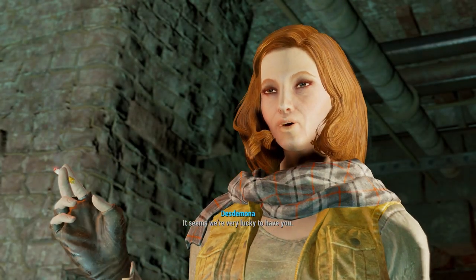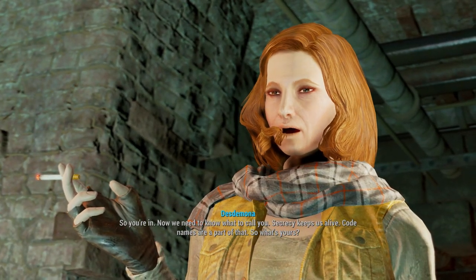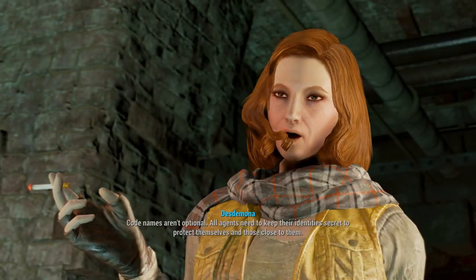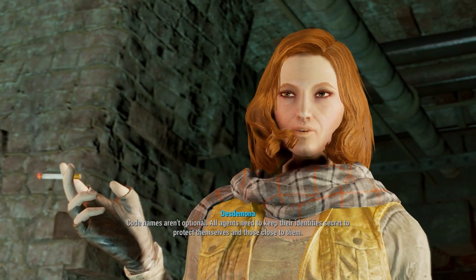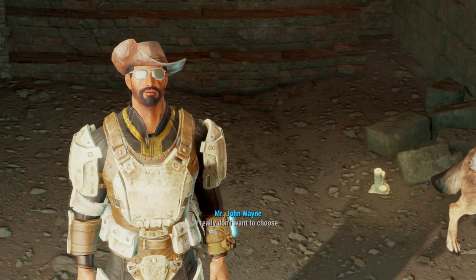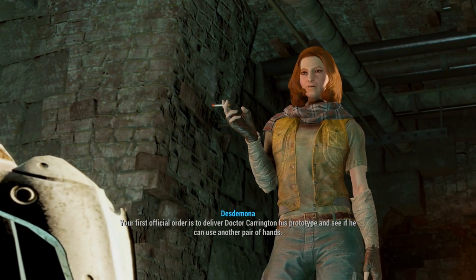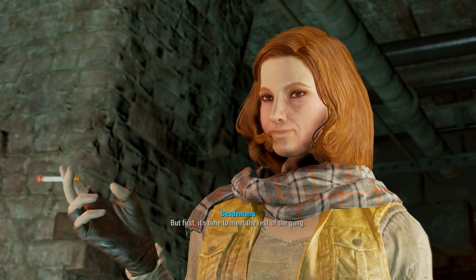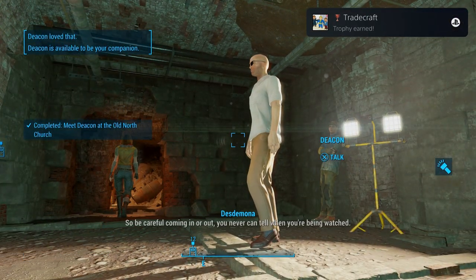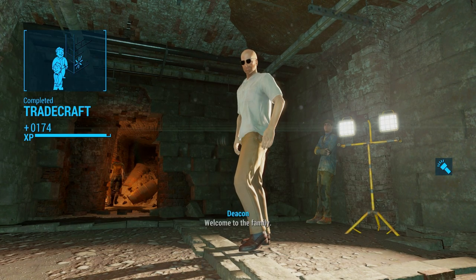Glad to be aboard. It seems we're very lucky to have you. So you're in. Now we need to know what to call you. Secrecy keeps us alive. Codenames are a part of that. So what's yours? I don't want a codename. Codenames aren't optional. All agents need to keep their identities secret to protect themselves and those close to them. I really don't want to choose. Suit yourself. We'll call you Wanderer. Seems fitting. Your first official order is to deliver Dr. Carrington his prototype and see if he can use another pair of hands. But first, it's time to meet the rest of the gang. The location of our HQ is one of our most tightly guarded secrets. So be careful coming in or out. You never can tell when you're being watched.